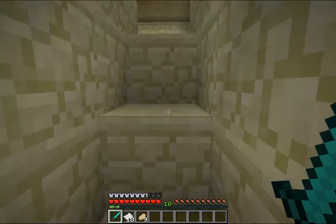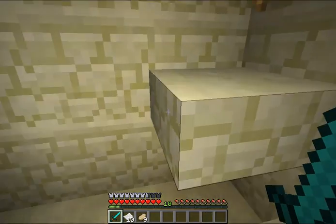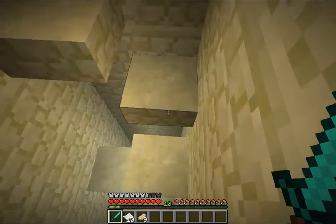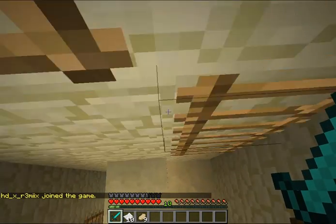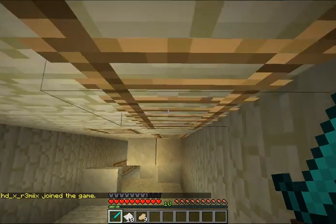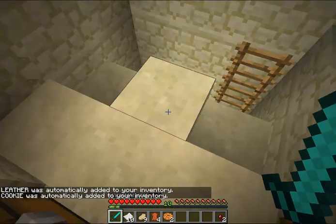Coming up next is a maze. It's quite simple if you just follow what I do. You will find your first set of dungeon chests. The first dungeon chest you're going to encounter is this one after the obstacle course — just follow yourself up the ladders, jump across these steps, and then jump over to the ledge.